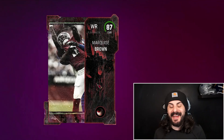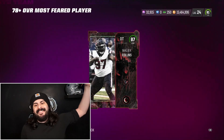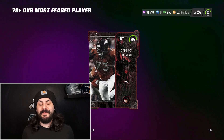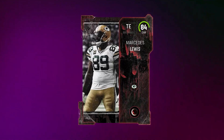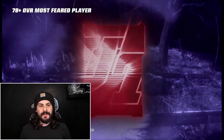87 Marquise Brown — we already have him. We just need three more 87s in order to complete an objective. 87 Malik Collins. Another 84 is gonna help, and 84 Mercedes Lewis. We're on a very cold streak right now, getting 78 after 78 after 78. However, all these cards will add up for some sets later on — rolling through these 78-plus Most Feared cards.